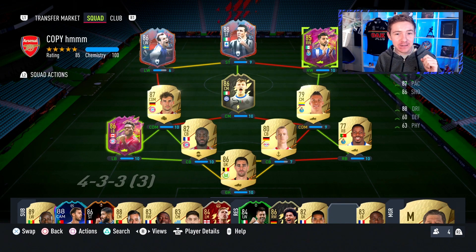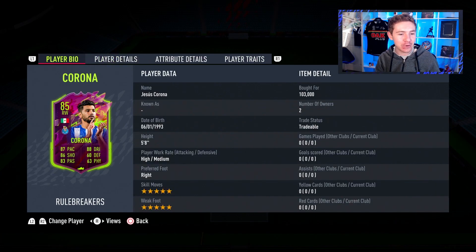I'm going to say straight away, this card — this 85 rated Rule Breakers Corona — looks very, very good on paper. 5 star, 5 star, plenty of good stats. In theory, he should be brilliant. So hopefully all of this translates really nicely in game.